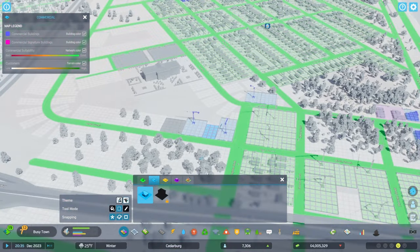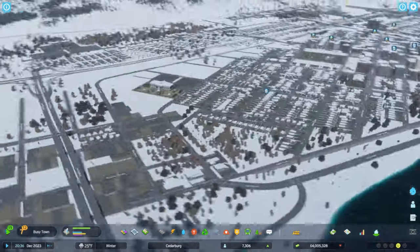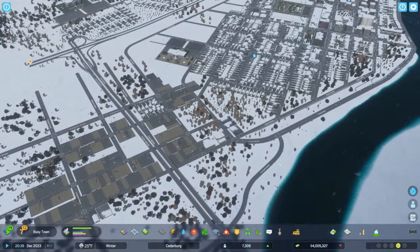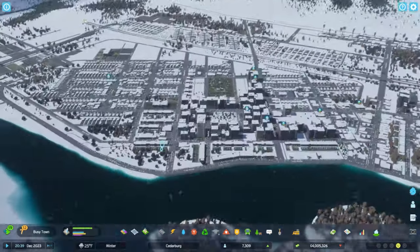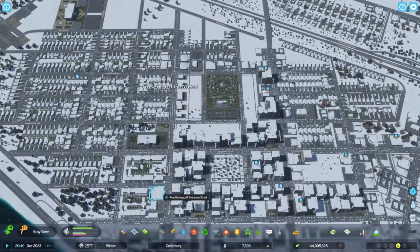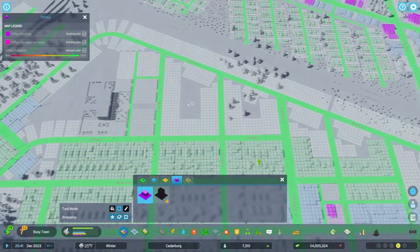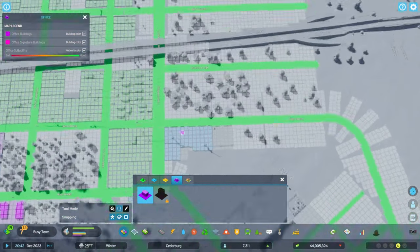Let's talk about what developer mode is while I'm placing down some zones to accommodate some of the demand we have. Developer mode in Cities 2 is going to give you access to a whole bunch of stuff — things the developer uses in the game. This gives you a list of things you can not only control, but also add to your city: everything from props, surfaces, to buildings, and plenty more. Additionally, you have certain controls over the simulation and some other things going on in the game.